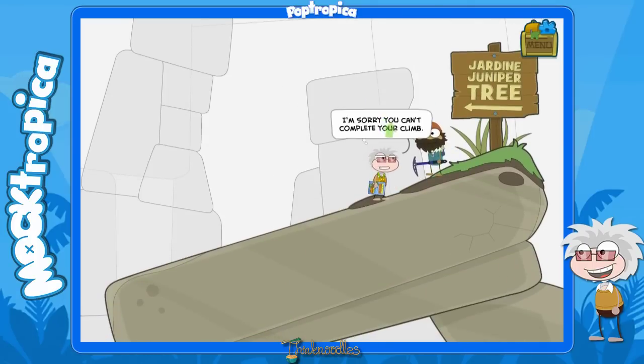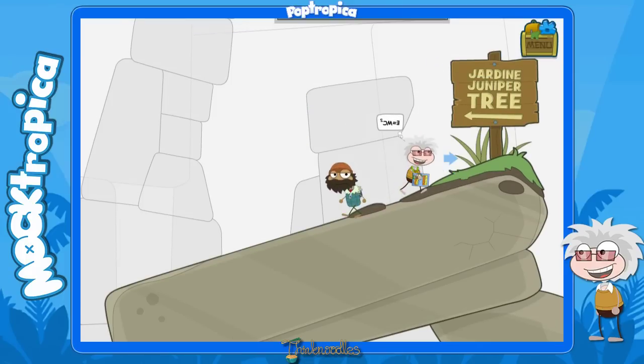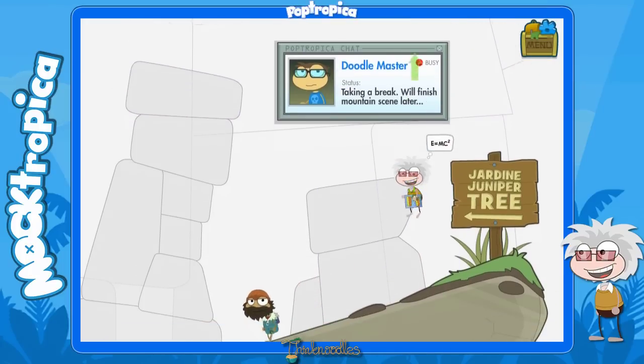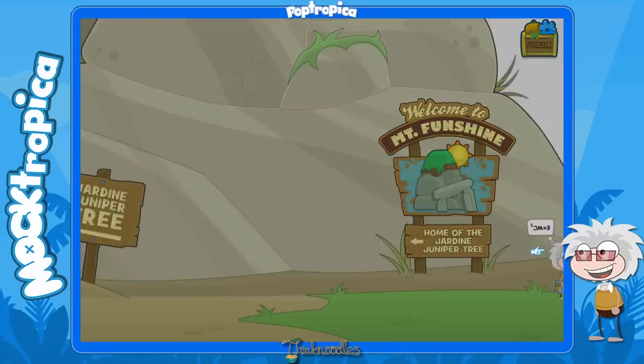Just go up here and talk to this guy. Tell him you can't complete his climb - he's upset because the mountain isn't completed, but we'll complete it in a bit. So he's done, he's out of here, and he's going to leave his ice pick - or rather his climbing axe - behind. Go ahead and grab that. And you can see the doodle master is on break - that's a shame, he's going to finish it later. Well, we'll see what we can do about that.